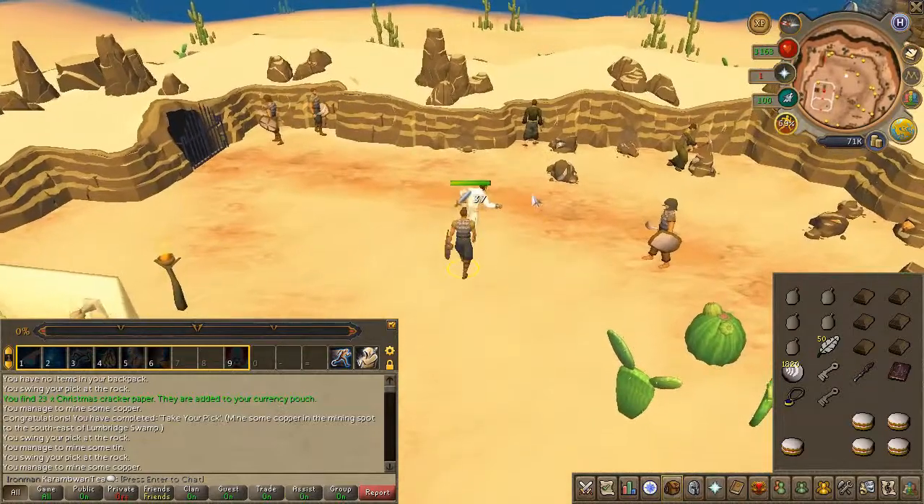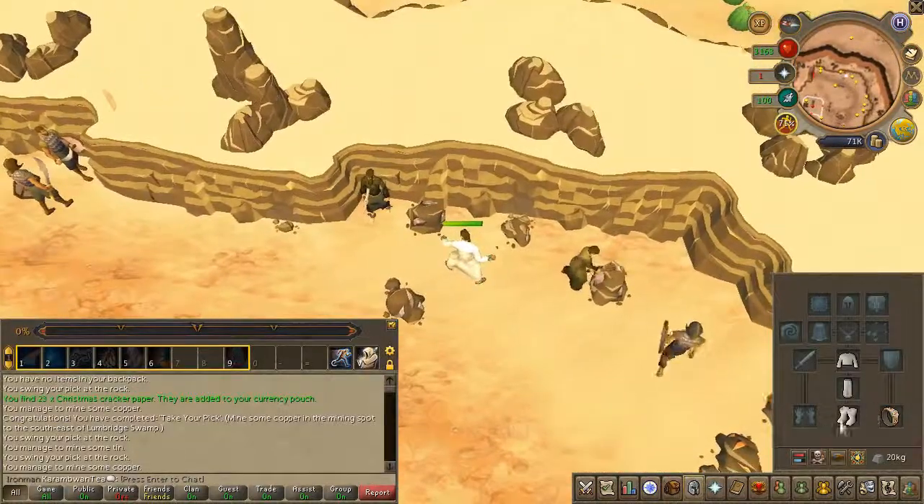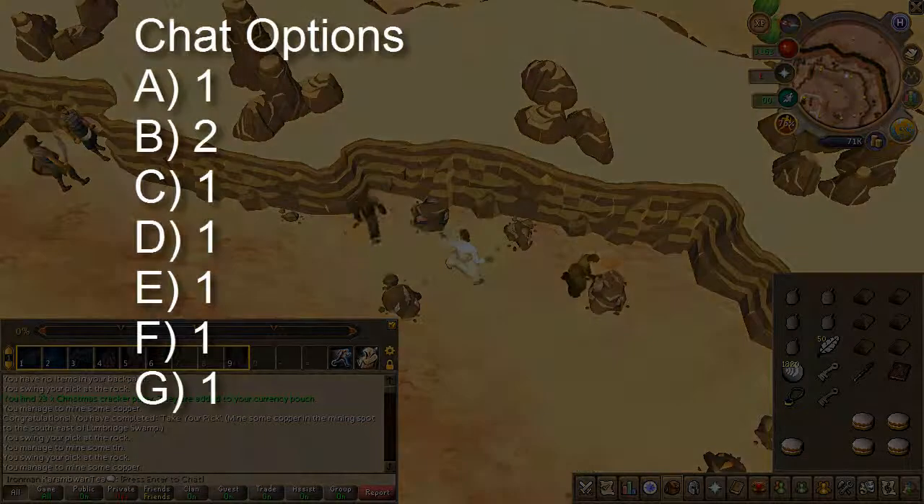Head to the east side and you'll find a mailed slave. Go ahead and speak to him. Chat options are on screen.